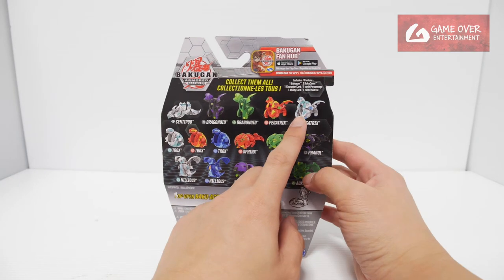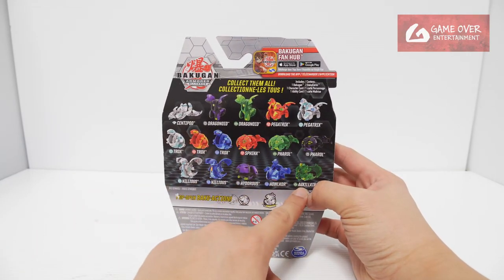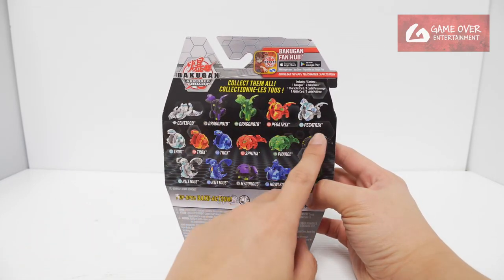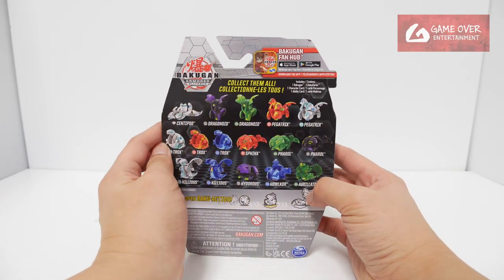So as you notice, we are starting the order that I've been going through — from the bottom, right to left. So now we are going through the last row. I have 1, 2, 3, 4, 5 — 5 more Bakugan to go in our box.